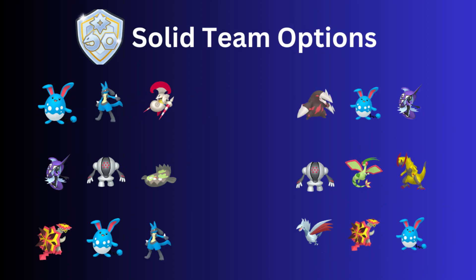For solid team options, the first team is a double counter user team with Lucario and Escavalier — I actually hit Legend in the Hisui Cup with those two. Double counter does well against all the steel types. Azumarill is on the lead to handle Turtonator, and Lucario has Shadow Ball for Azumarill matchups. Escavalier and Lucario in the back resist Iron Head from Skarmory, making this a pretty solid team overall.